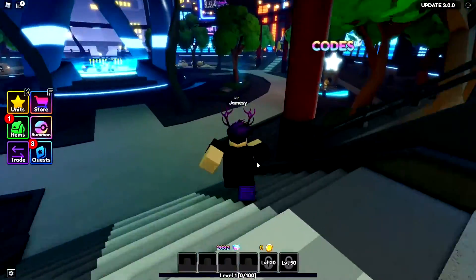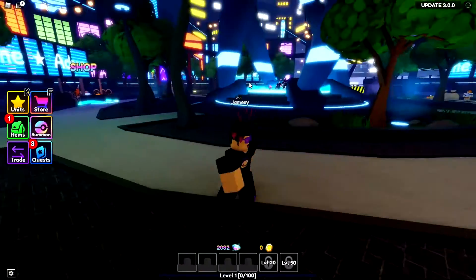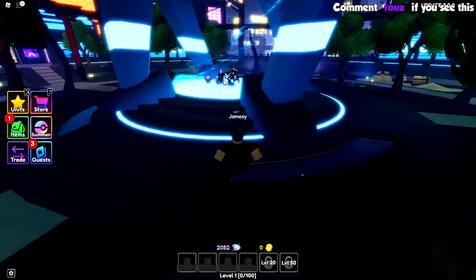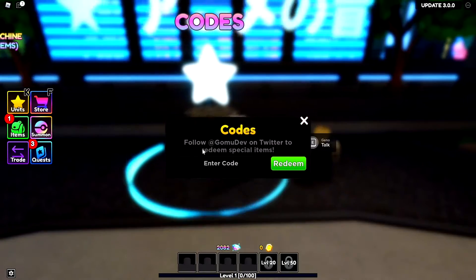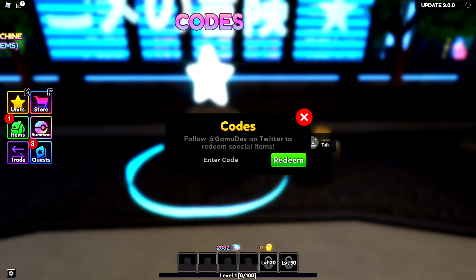I'll show you guys how to get some gems. We'll run over to this thing over here to enter the code. You spawn in the center place and then you just run over to this codes circle, and this box will pop up where you can enter them.